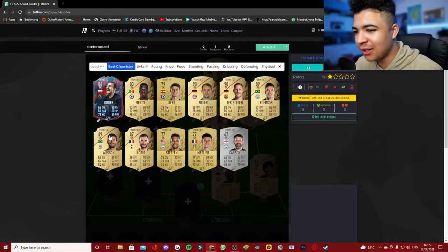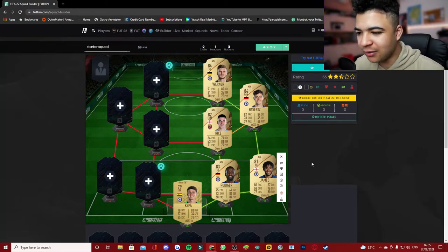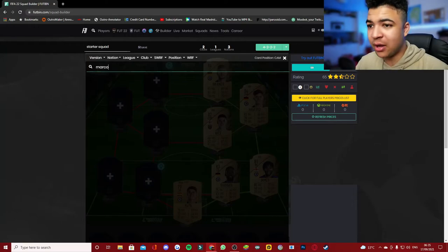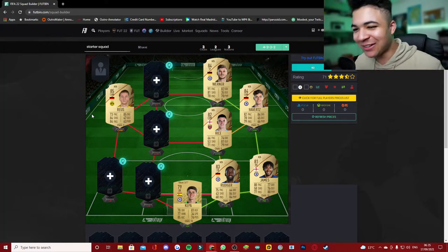Our goalkeeper is going to be none other than Kepa. You guys might be thinking Henderson, but they don't actually have Henderson's card on Footbinds yet, so I'll probably go Henderson or Kepa to start. This is going to be a hybrid squad, because the other CAM spot is going to be none other than Marco Reus — and Reus to Glory will be returning for FIFA 22. I can't wait.